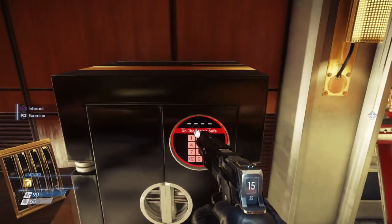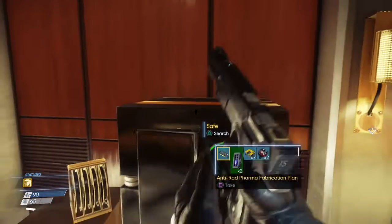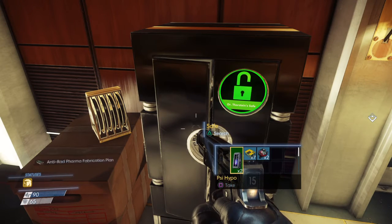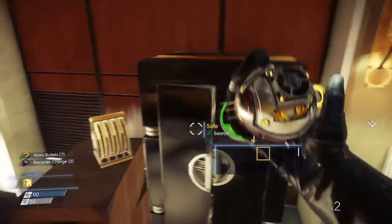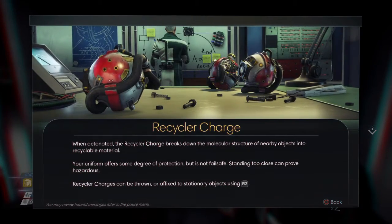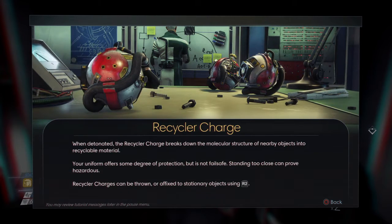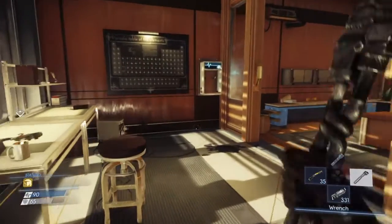Opening the safe. Got an Anti-Rad pharma fabrication plan, a Sci-Hippo, 9mm bullet, and a recycler charge. A recycler charge — when detonated, it breaks down the molecular structure of nearby objects into recyclable material. Your uniform offers some protection but it's not fail-safe, so standing too close can be hazardous. Recycler charges can be thrown or affixed to stationary objects. Actually I think I have a chipset that makes me immune to recycler charges.